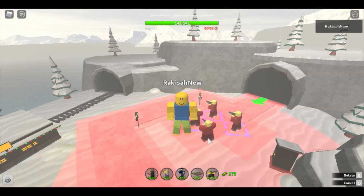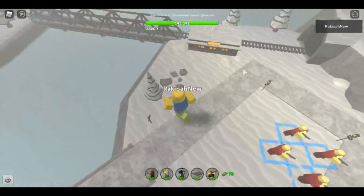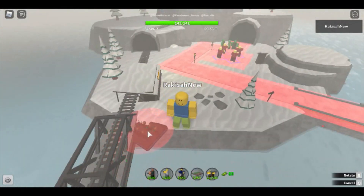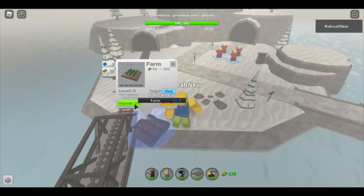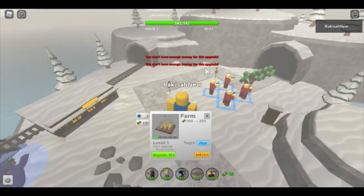So now I'm going to place my full scout. After I've done the scouts, I placed two farms with each of them upgraded to level 2. I did this until wave 5.